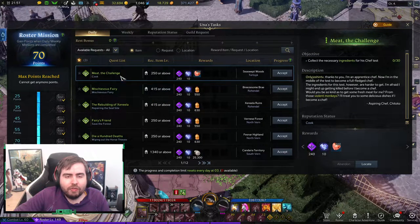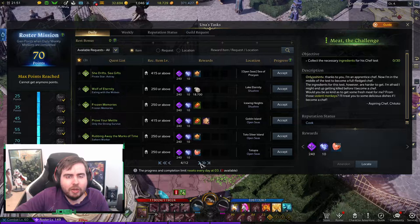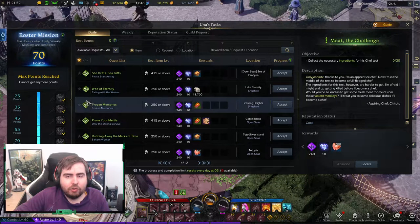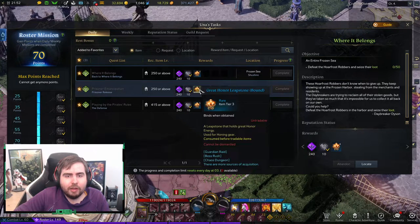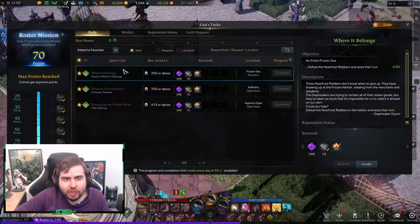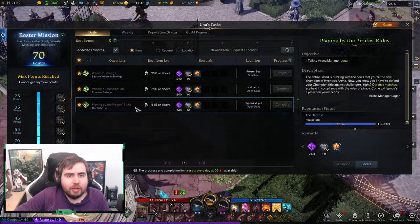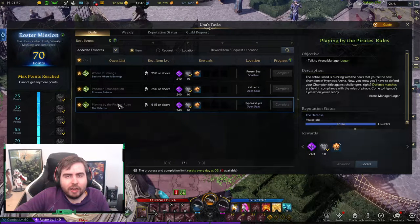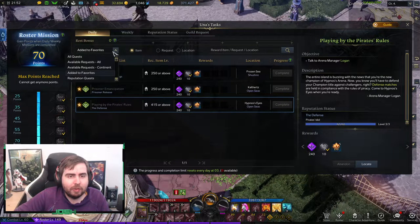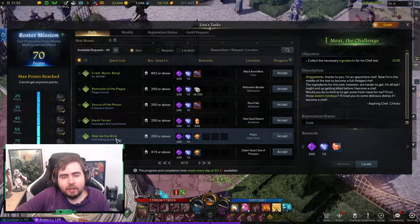Daily Una Quests will be unlocked as you do story missions and island missions. You want to do as many island quests as you can, because the more you do, the more Una Quests you unlock. The main important ones to look for are the ones that give Leapstones. 'Where It Belongs' is one quest you get in Shushia. 'Prisoner Emancipation' you get on Cowhurst. Later you do one in Hypnos. Once you've done Hypnos Eyes, you want to do 'Playing by the Pirate's Rules' — that's one of the best quests. Another good alternative is 'Rye Like the Wind.'